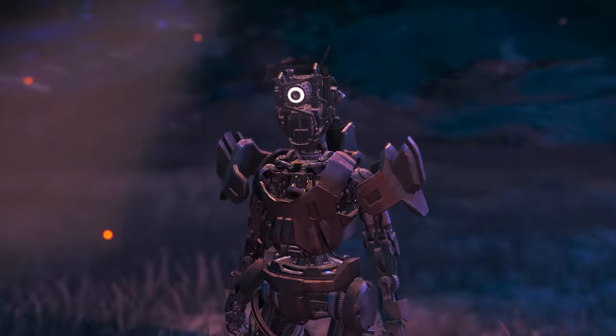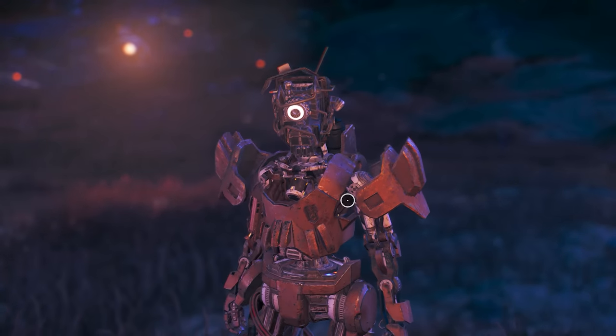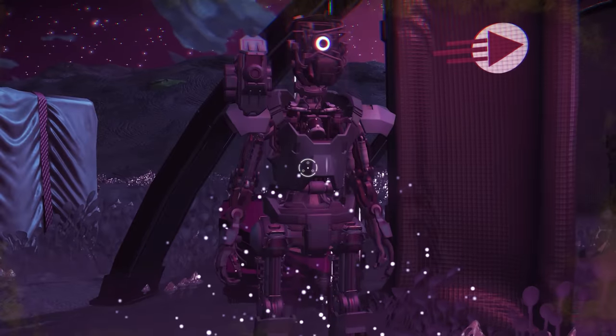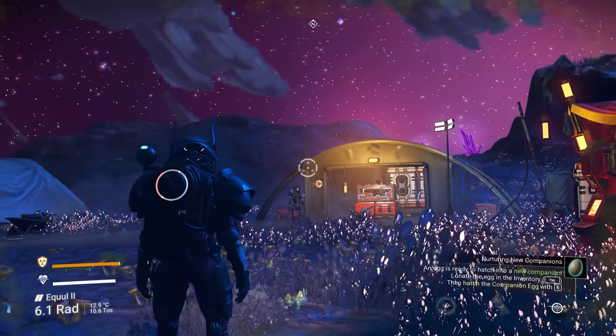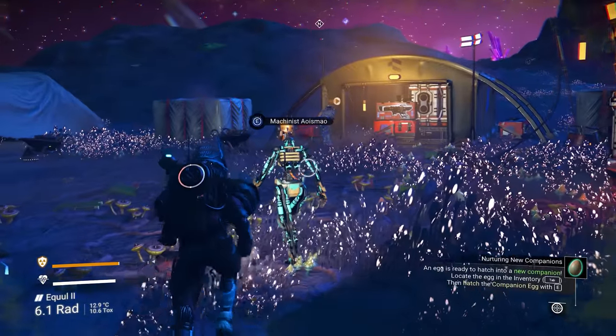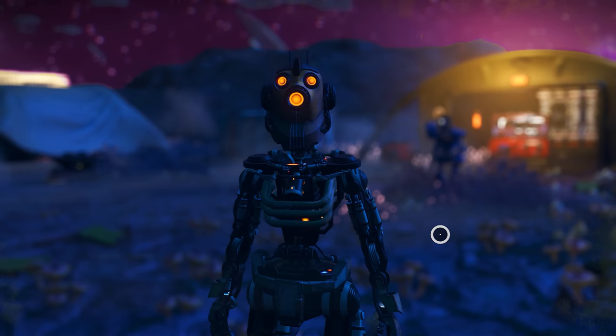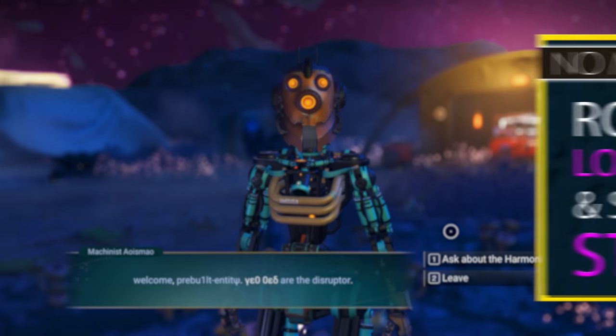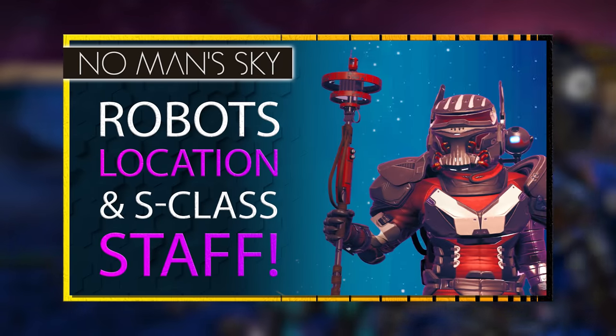The last option is to do missions directly for the Autophage, and this is a very good way to get Void Motes. First, you are going to need to do a little of the They Who Returned mission. This is a new mission that introduces and unlocks the Autophage robot race, along with the staff multitools and more. If you are having trouble triggering that mission, check out the linked video where I go over the prerequisites needed.